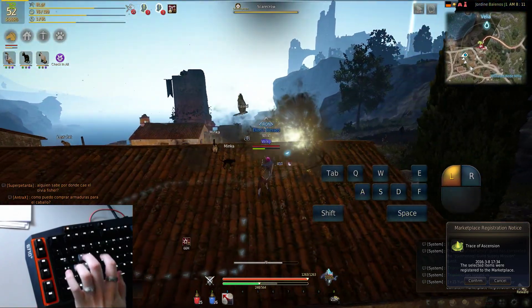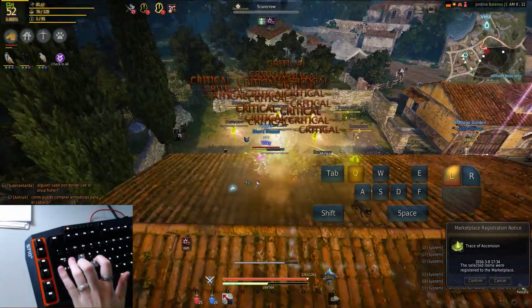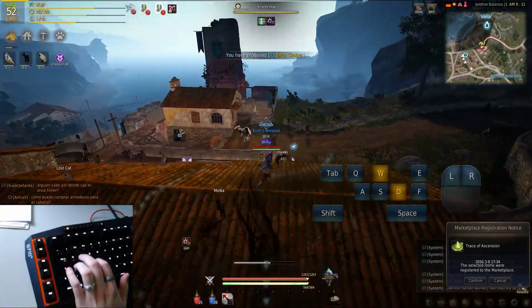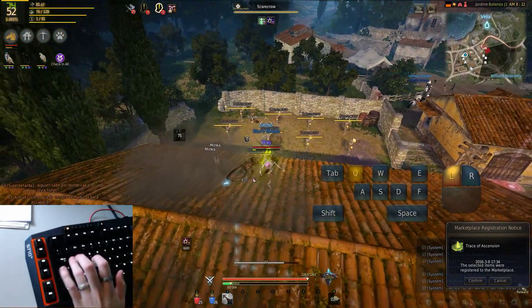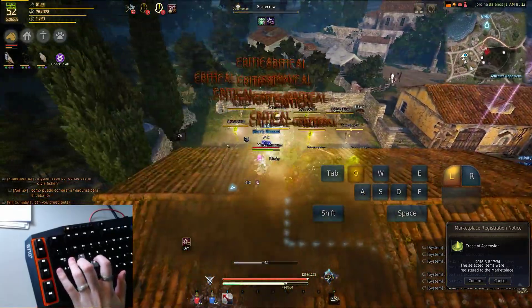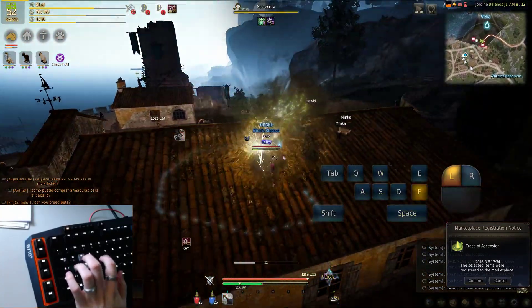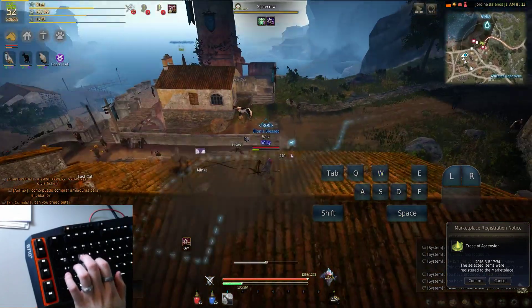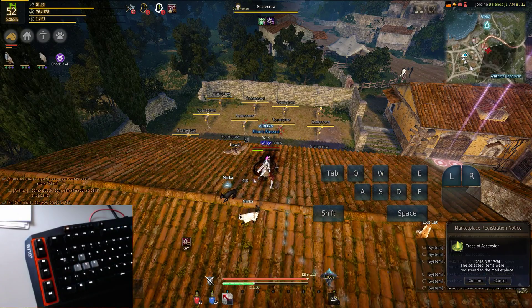If you keep firing it repeatedly, you can see you can literally only do it three times before running out of mana. And firing it again — boom, boom, boom — you can't even do it four times actually. So this is a pretty mana-hungry skill. It's not even four times even though I have almost 600 mana. So that skill is pretty hefty on the cost, but in return it pretty much kicks the shit out of everybody. So you should try to get this down as soon as possible once you get the skills going.